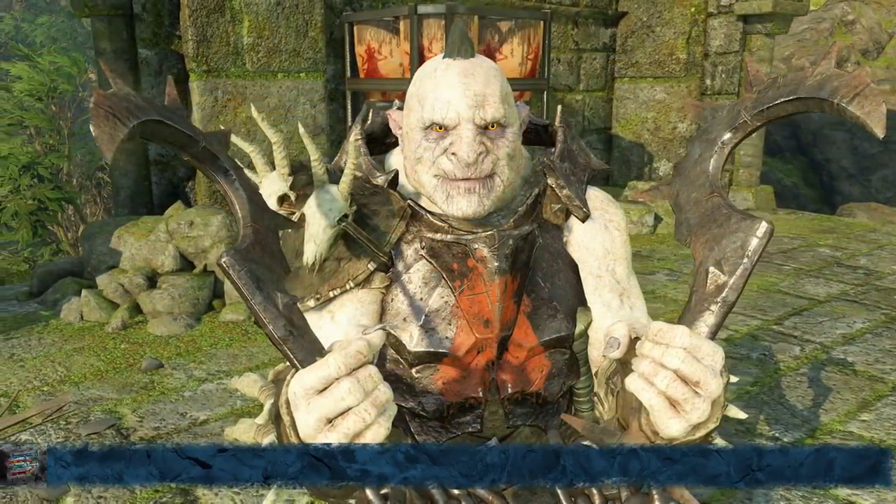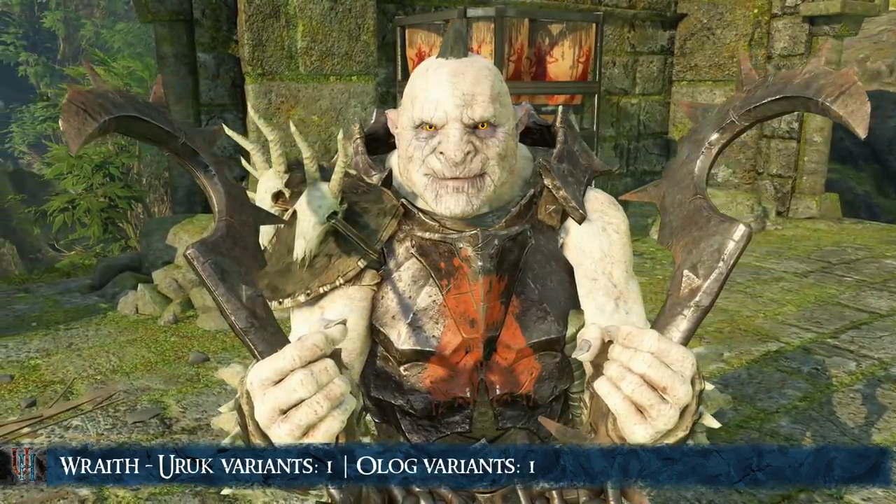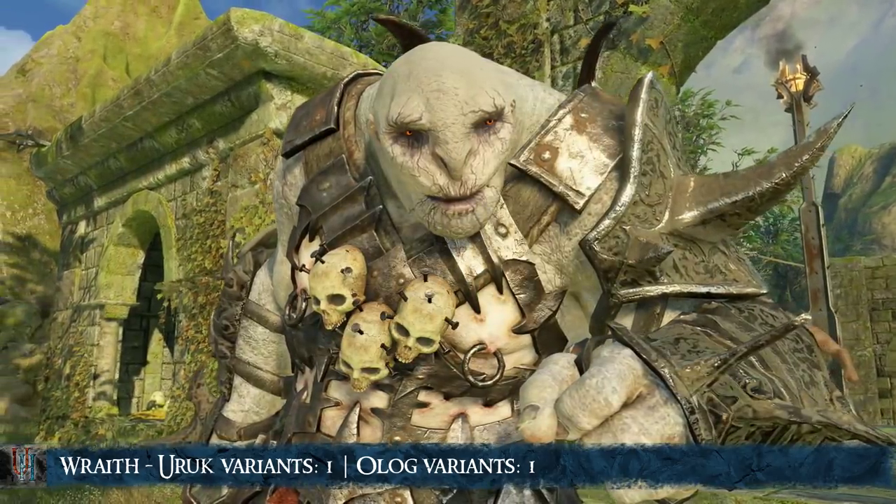The next scar is the Wraith Scar. You can get this one by killing captains with Wraith powers or Curse. Only 1 variant exists for both Uruks and Ologs.